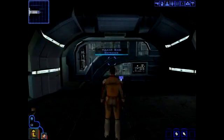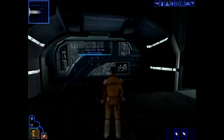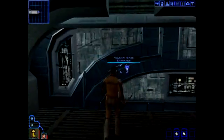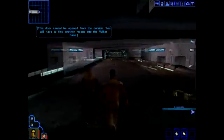This is the Vulkar base entrance. Considering this is their main entrance, I don't think waltzing through the main door is a good idea. In fact, is it locked? Yeah. So we've come the wrong way.